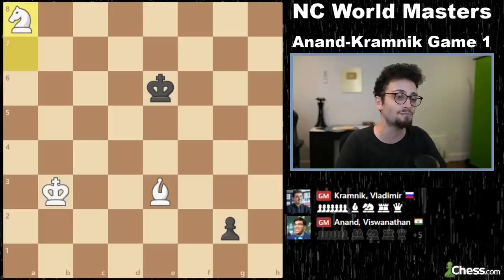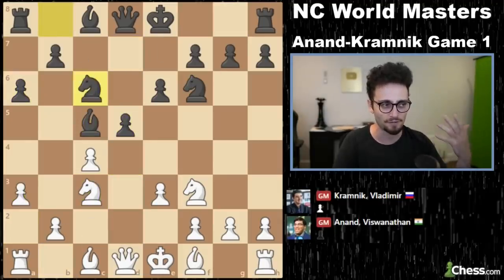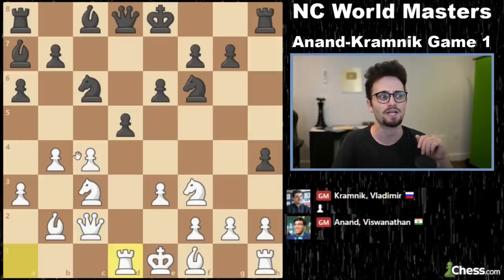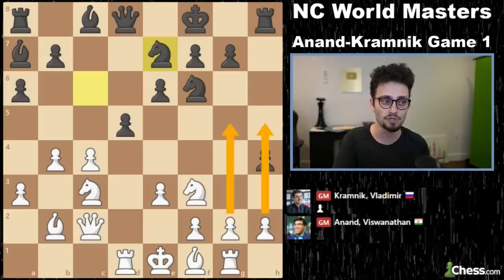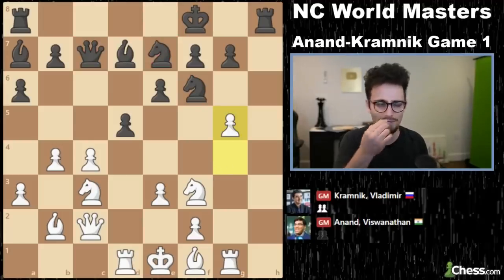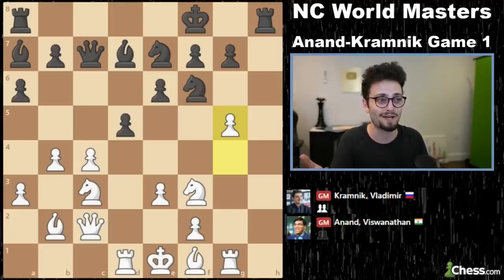And here we have a resignation. If the king comes and defends the knight, A8 comes with check. And if the king goes up, then I take — you will not make a queen, and I will. So game one of no castling chess goes to Vichy Anand. The symmetry broken and the space advantage seemed to play a big role here. Kramnik never really got off the ground — Vichy was kind of a step ahead. We'll see how Kramnik decides to play tomorrow as he will have the white pieces. This is Anand and Kramnik playing no castles chess at the no castling world masters.